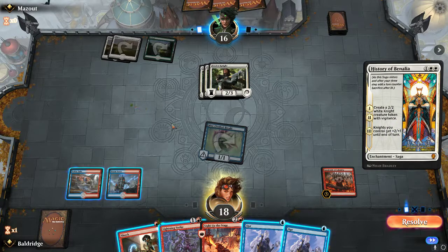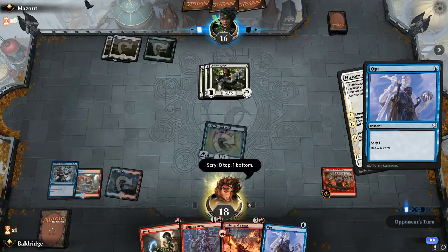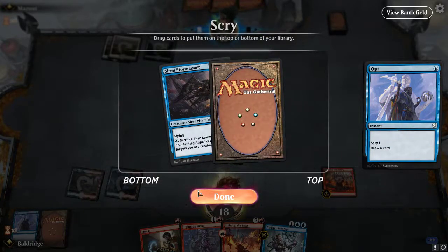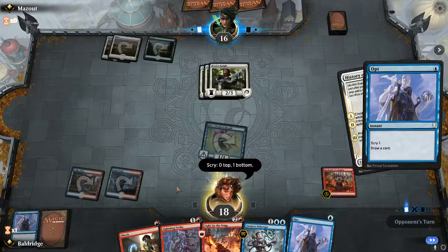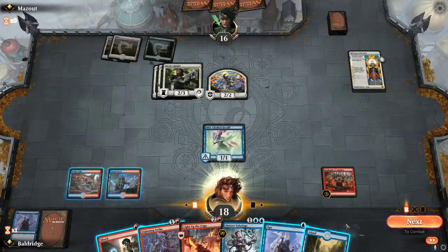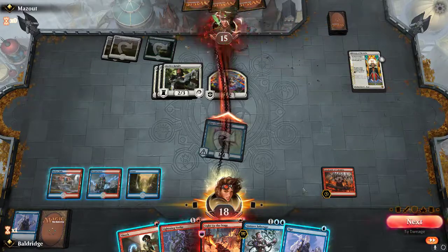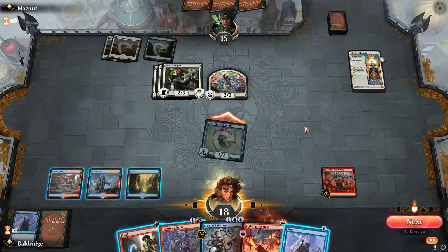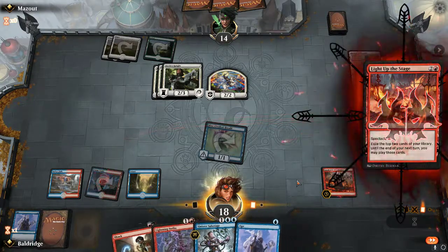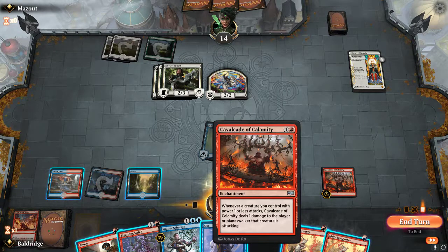History of Benalia — okay. Let's go ahead and Opt. Don't want that — we actually want a land. Hey, cool, we drew it anyway. We are going to Opt again — don't want that, we want a land. Okay, we got our land. All attack, go. I'll Light Up the Stage — yeah, I have instants so it didn't just go all the way through. What we got here? Lava Runner — not bad, though he's going to be a 2/2 currently, which is kind of a non-bo with our Cavalcade.